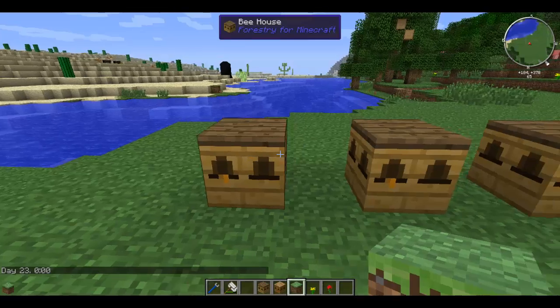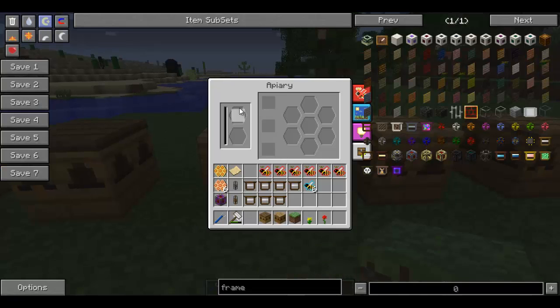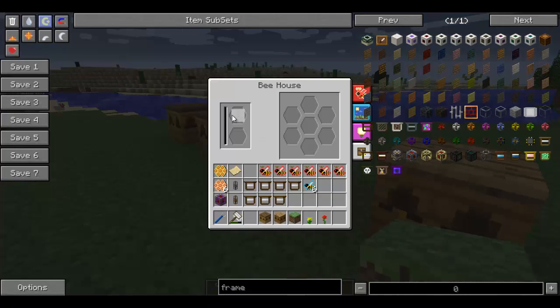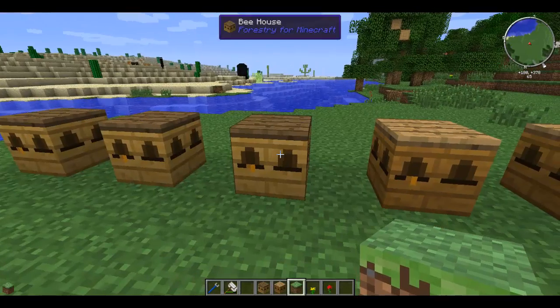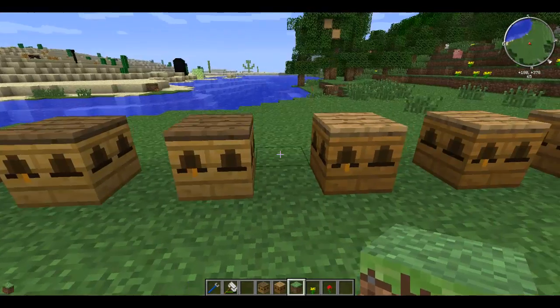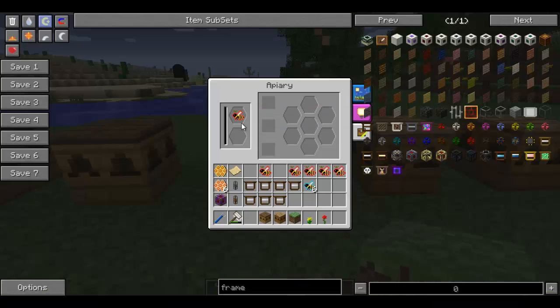I will use the apiary because we don't have frames here. The apiary produces a reasonable amount faster than the bee house. However, the key difference is that the bee house, when I put in a princess and a drone, will give a lot longer lifespan for the bees. It'll be a little bit better if you're trying to do some tree breeding and tree crossbreeding. I would recommend if you are trying to breed out bees, then you do use the apiary or alveary, which we'll get to in another video.